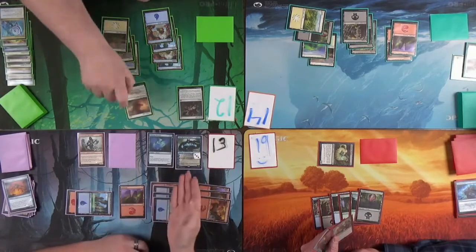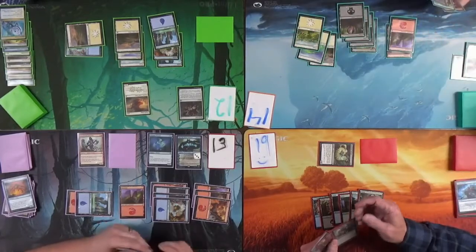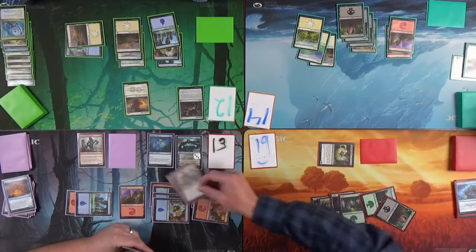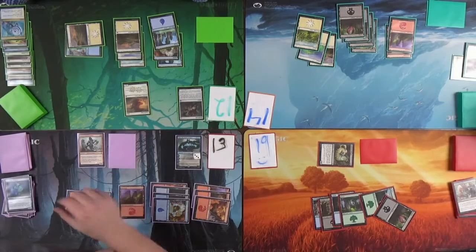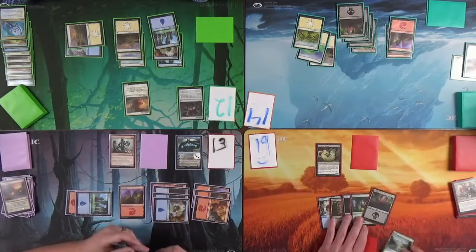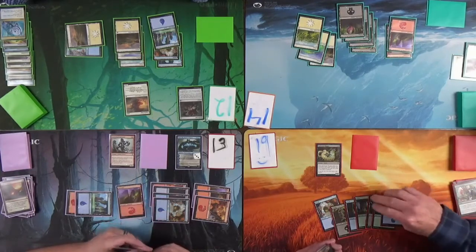This would have been ridiculous with Jace the Mind Sculptor — my one-one flyer and you can pump an attacking or blocking creature. All the value. Where's my Elixir of Mortality? Joining the flood group? I have so many lands. Grizzled — mill cards equal to that creature's power from the top. So three. The Brainstorm cards got milled — good job, Greg.